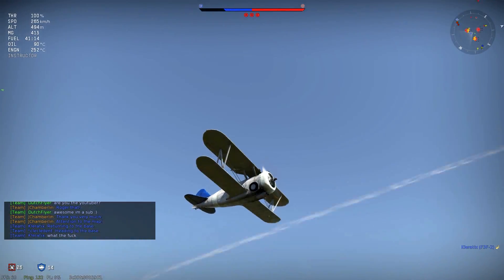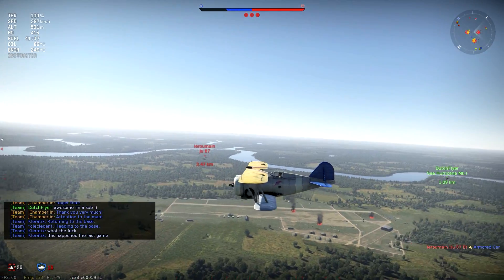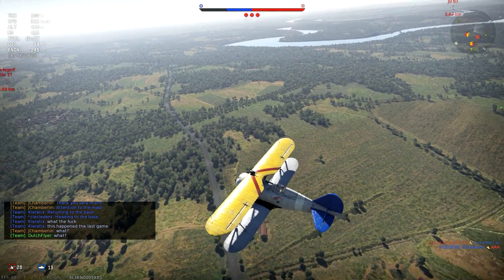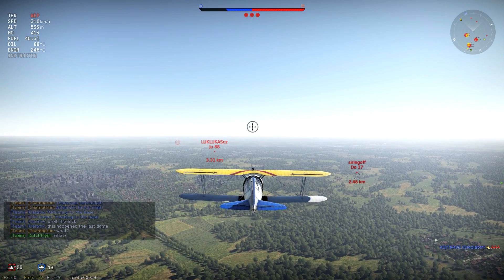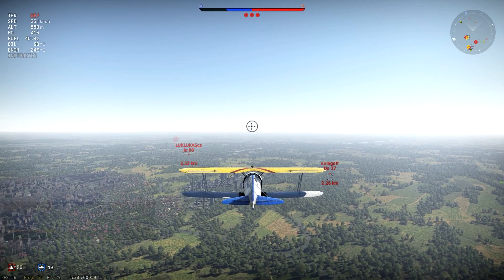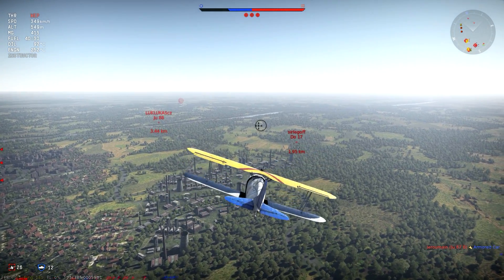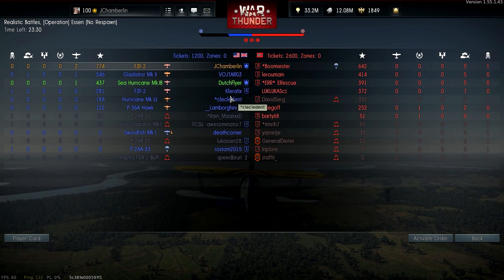There's one characteristic I don't like about the plane: its energy retention isn't particularly good. It has a lot of drag, and this was actually one of the reasons the Navy retired the aircraft back in the day. All of that drag reduces speed to a point where it just couldn't keep up with the planes they were developing at the time. As they made that transition from biplanes to monoplanes, the F3F2 just could not keep up, so they ultimately retired it in 1941. And yet it's actually a very nice plane for the game — it's got the funny nickname 'Flying Barrel' due to its rather rotund fuselage design.